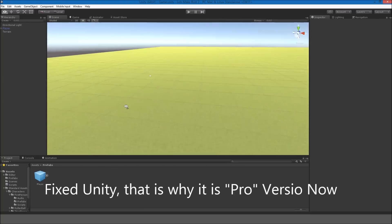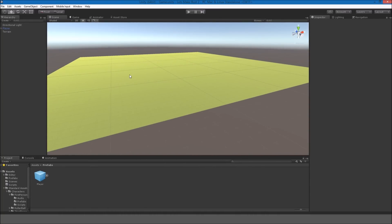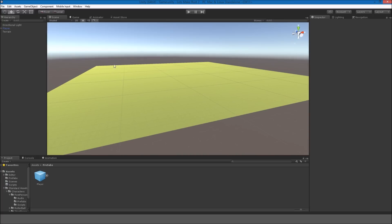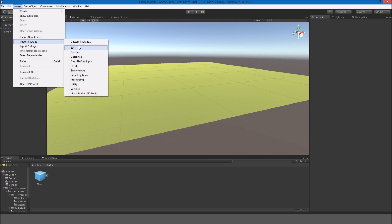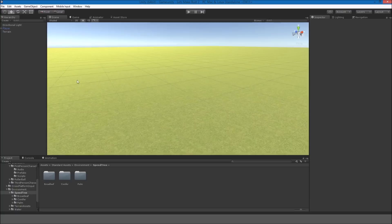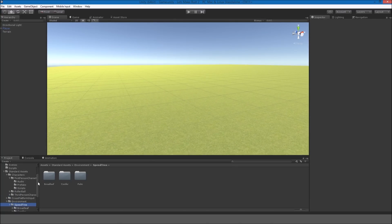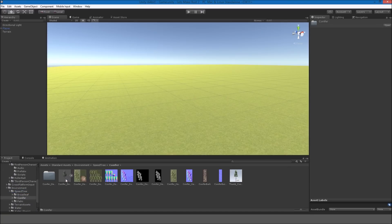After we've done all that, we are now going to start actually making some hills for the terrain and adding trees and grass. We're going to start that off by going to Assets, Import Package, and Environment. After you've imported the Environment Package, just go to Standard Assets, Environment, Speed Tree, and select Conifer.